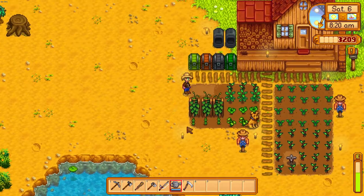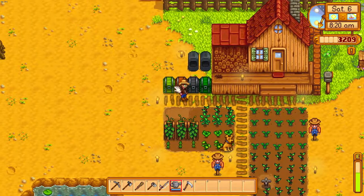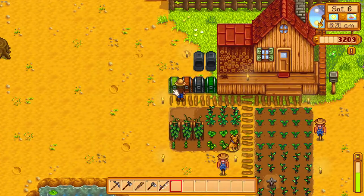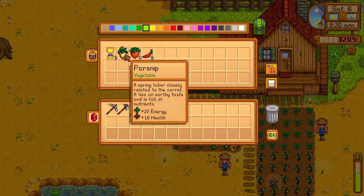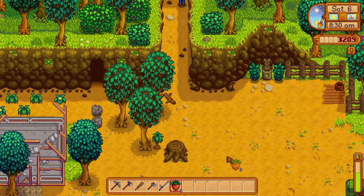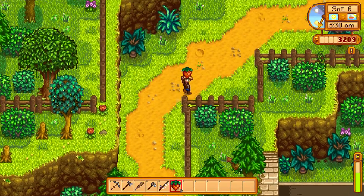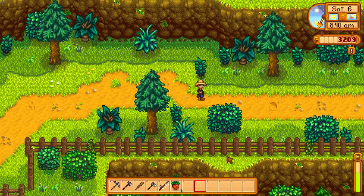I think today I want to do a mining day. I'm going to put away all the tools I won't need. I'm bringing the fishing rod because every once in a while you'll come across a level that has a big fishing pond where you can fish for rare fish. These foods will replenish 150 energy — that's 75 pickaxe swings if I'm not mistaken. Maybe I'll find some foraging stuff to eat on the way or give to Linus.